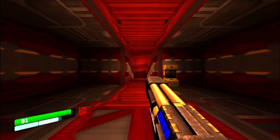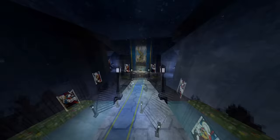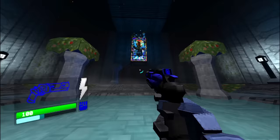1-4 is a bit of a unique level in Ultrakill. In terms of size, 1-4 is one of the smallest if not the smallest level in the game. It consists of a couple hallways, a couple rooms, and the single biggest reality check for any new player of the game. This is V2.